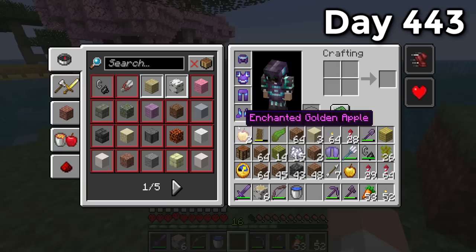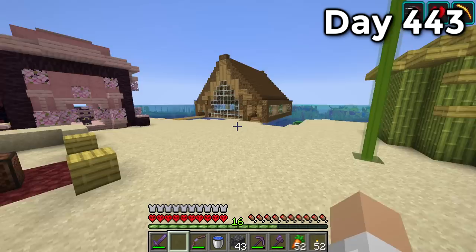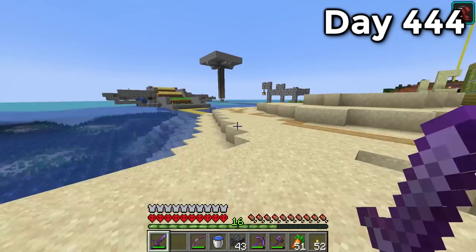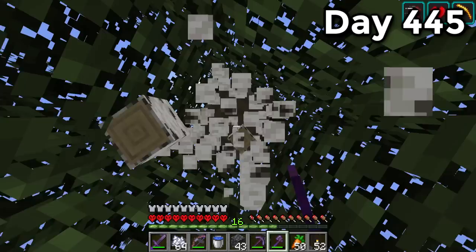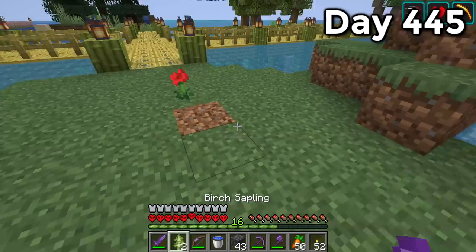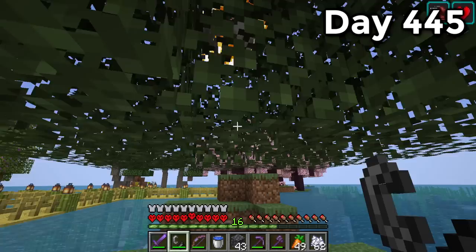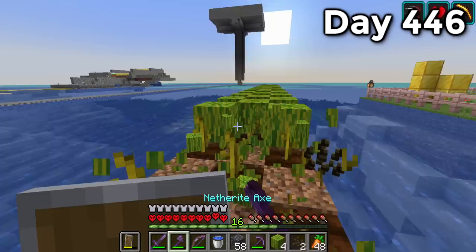Someone in the comments suggested bees, and I thought maybe it's something I could go for. I wasn't too familiar with how to get beehives to spawn on trees so I was just faffing around a bit. Day 445 I attempted a trial-and-error: if you have flowers around a birch tree there's a 5% chance a beehive will grow. A full day later — sadly no success. So on day 446 I'm going to set up an auto melon farm instead.